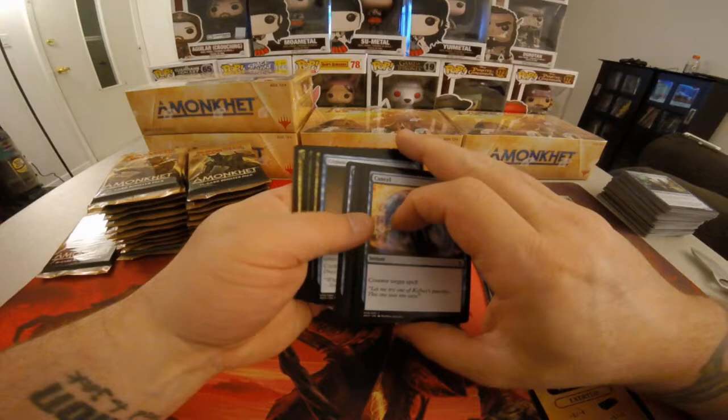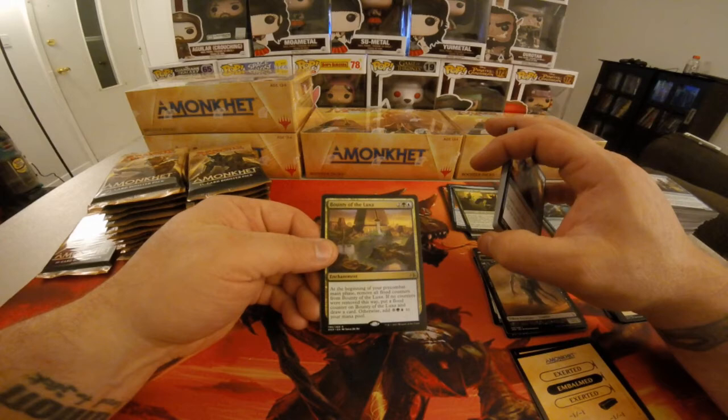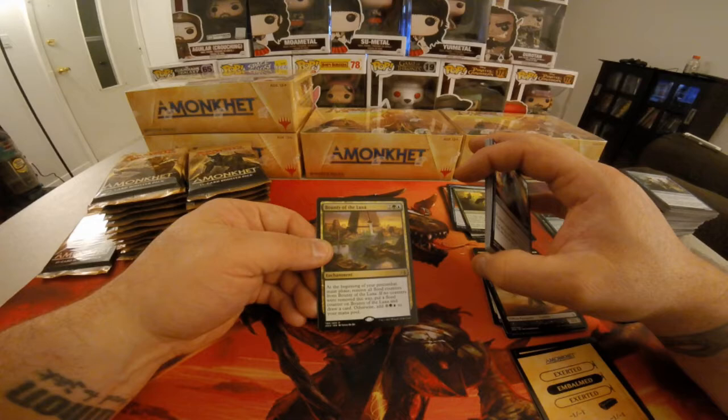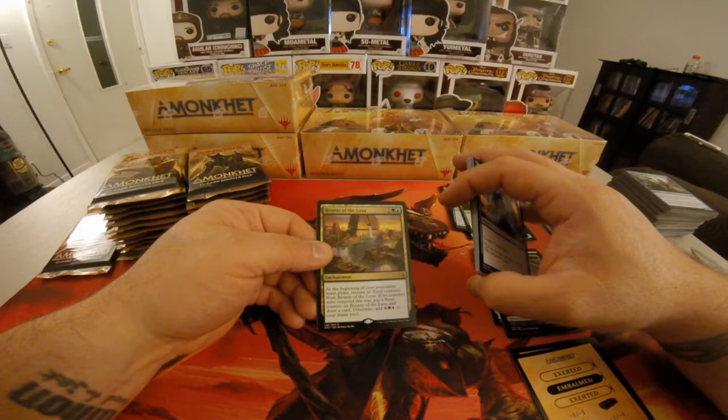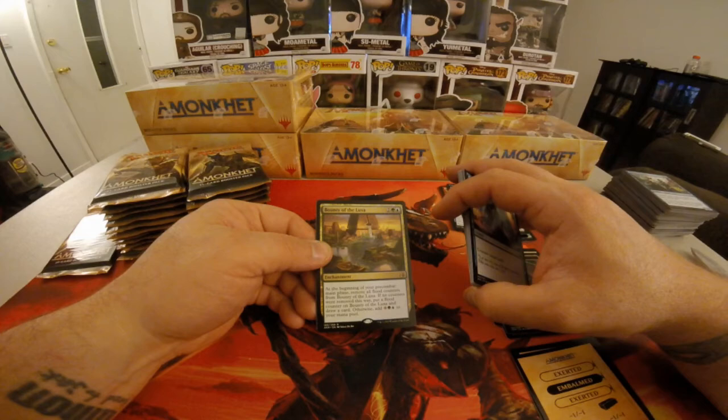We have Bounty of the Luxa — two colorless, one green, one blue. At the beginning of your pre-combat main phase, remove all flood counters from Bounty of the Luxa. If no counters were removed this way, put a flood counter on Bounty of the Luxa and draw a card. Otherwise, add one Waste, one blue, and one green to your mana pool.